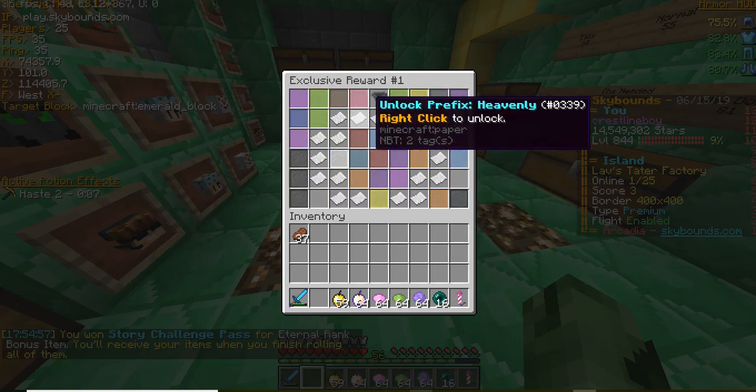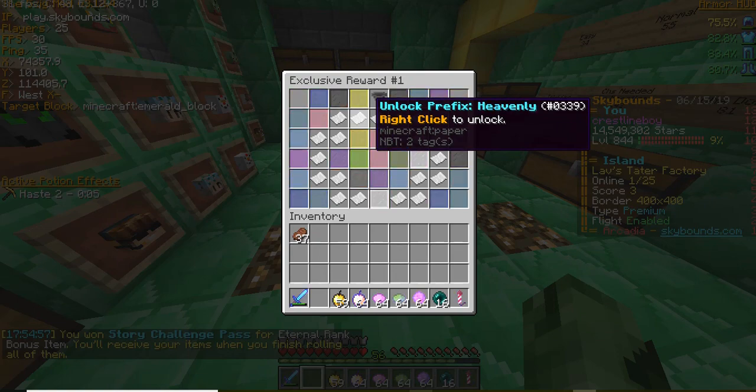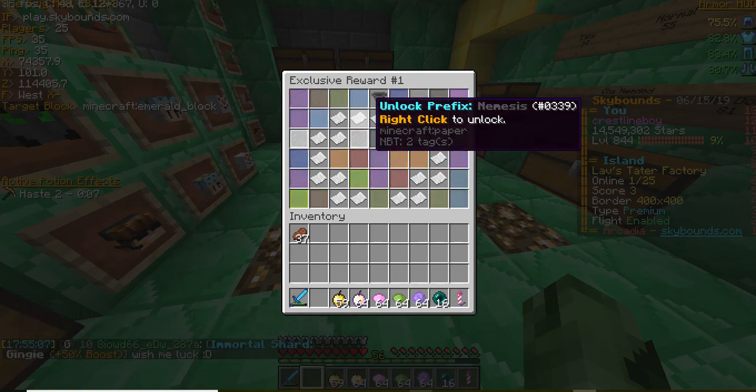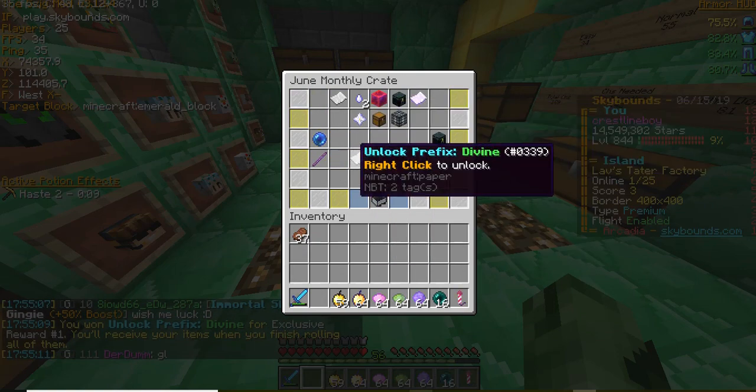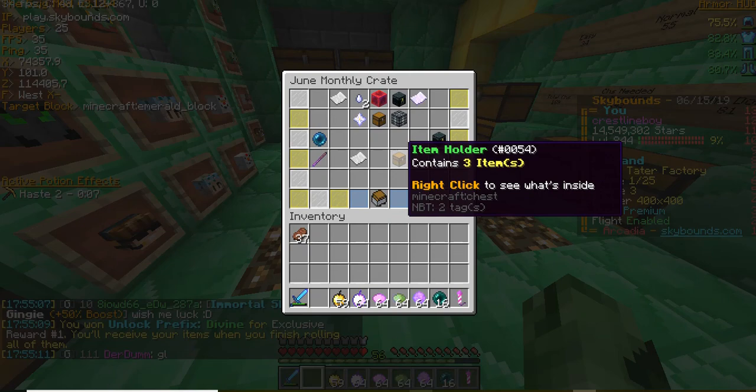Exclusive reward one — you get a prefix. I'm probably not going to claim the prefix, I'm probably just going to keep it just to have. What did I get? Divine? Alright.